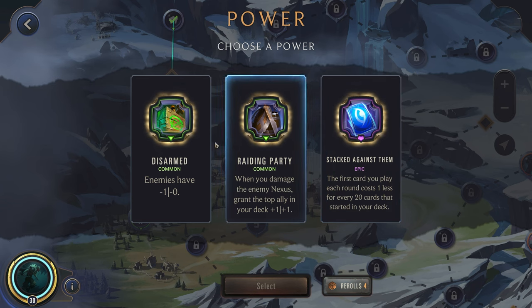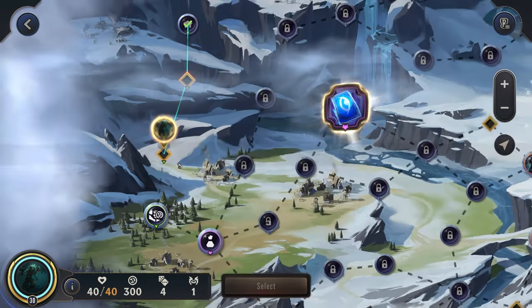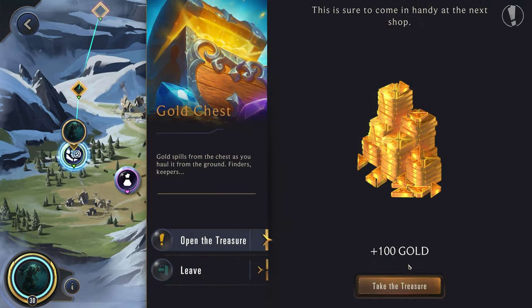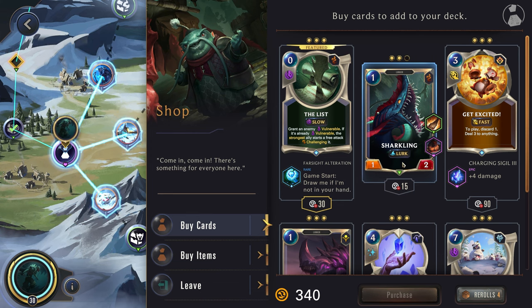Stacked against them, some cost reduction — yeah, I think let's go ahead and grab this. That could be pretty solid to get some of our more expensive units out earlier. With Pyke, we want to be very aggressive, so having cards out earlier could help us out. Alright — shop, double attack, immediately buying that.